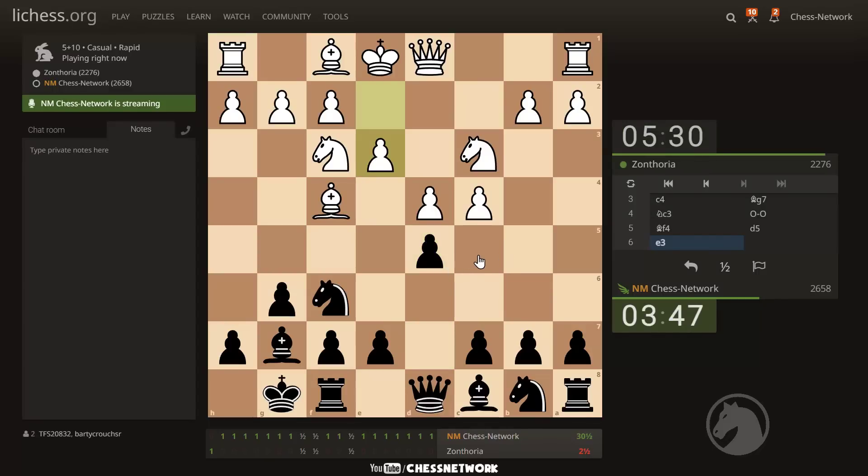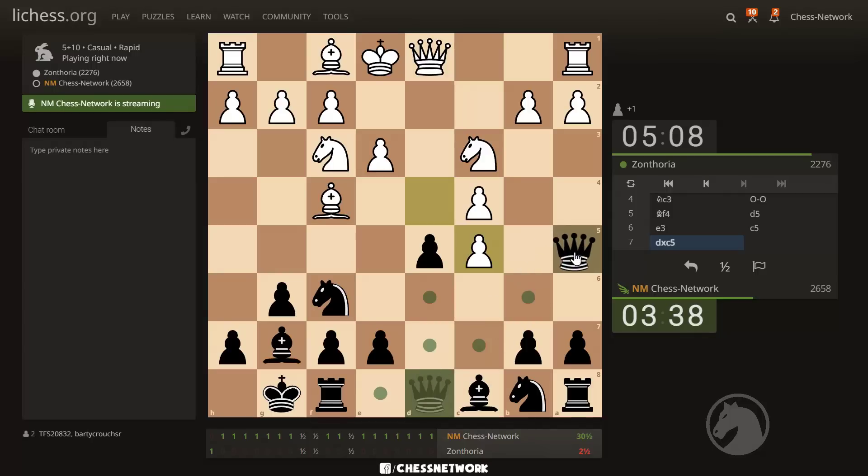Okay, e3 it is. Alright, let's go with c5. Things are heating up. Let's see how white reacts to this pressure. Chop here, chop there. If this, I'm cool with recapturing with my knight. And if that one, I think this is where I now play Queen a5. Yeah, let's go Queen a5.